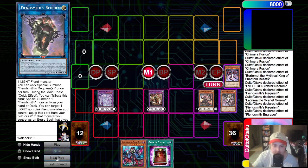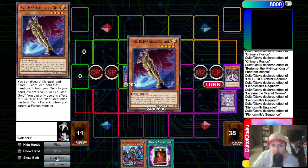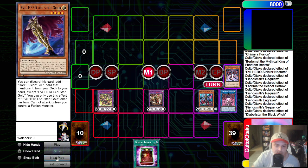We will use Engraver's effect, putting back Requiem for cost to summon out Engraver. You could end on Caesar here - if you know the matchup and think Caesar is a powerhouse, go for Caesar. If you're under Droll and you think your opponent might have Nibiru, you probably want Caesar here. We will link away Engraver and Necroquip Princess to make Sequence, go Sequence effect fusing away Engraver, Lachryma, and Adusted Gold back into the deck to make the Desiree. We will then send away the Sequence off of the Black Witch effect to summon herself, use her effect just to set the Deception.